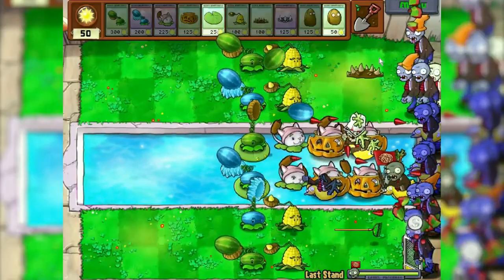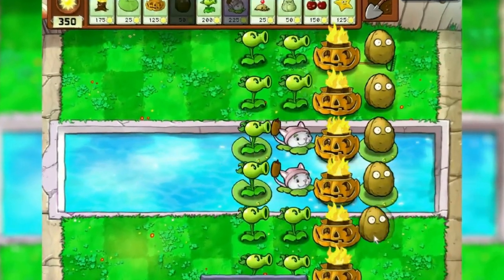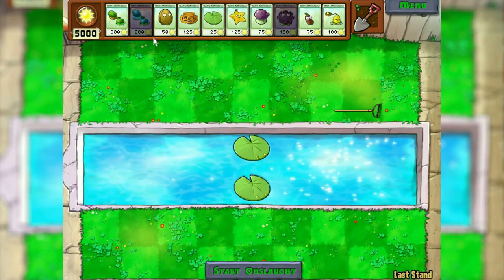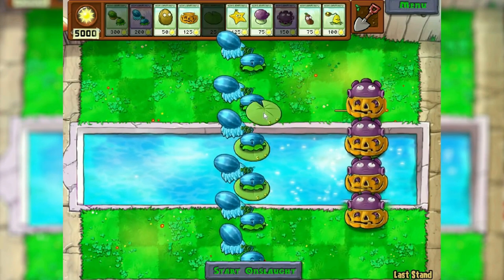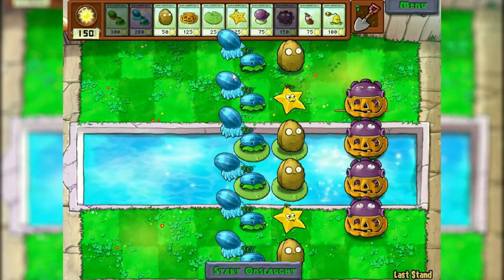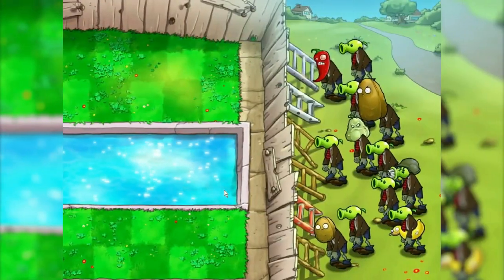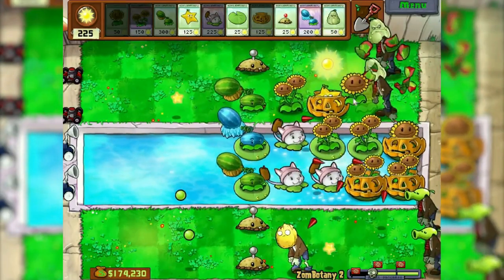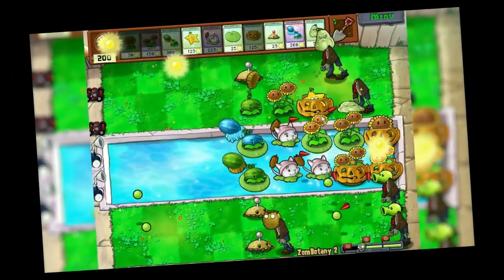Last stand — here I had to play with tactics normally. The best option turned out to be putting columns of melon-pult, 4 gloom-shrooms, several starfruit for underwater inhabitants, and nuts for a football zombie. Zombotania 2 — in truth it's even somewhat easier than the first one. After all, just by planting a few cattails, this will already be enough.